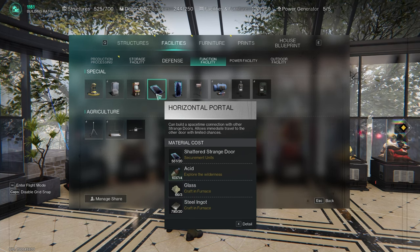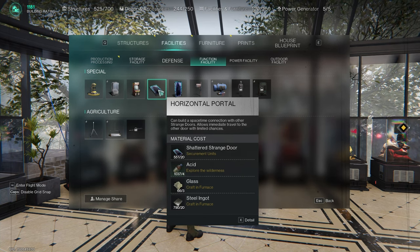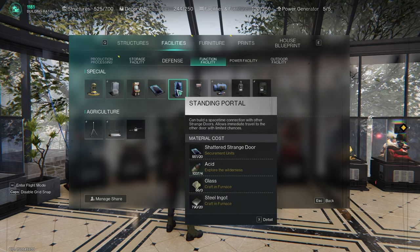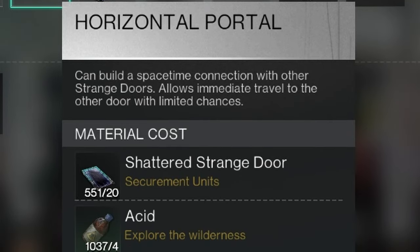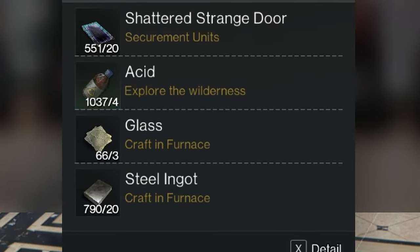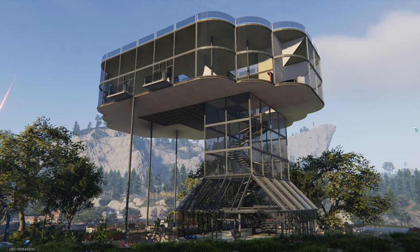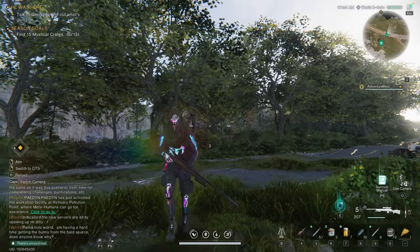I personally use the horizontal portals because the placement of them seems to be less finicky. The material cost for both versions is the same: 20 shattered strange door materials, 4 acid, 3 glass, and 20 steel ingots per door you place.